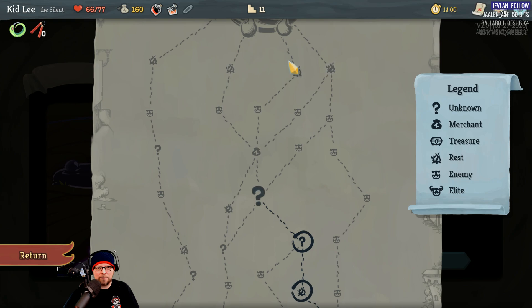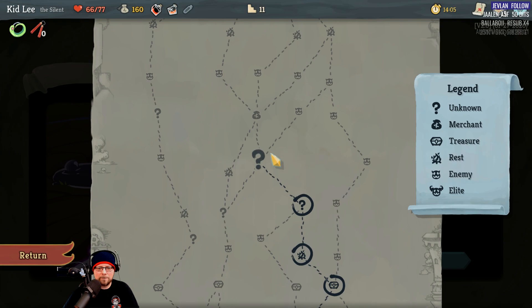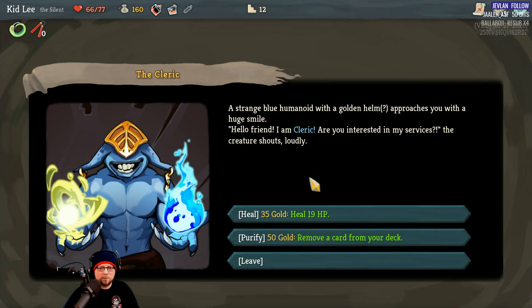A strange blue humanoid with a golden helmet approaches with a huge smile. 'Hello friend, I am a cleric — are you interested in my services?' It's 35 gold. No — I don't trust this cleric. Let's go.